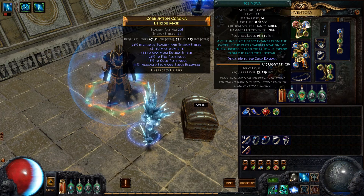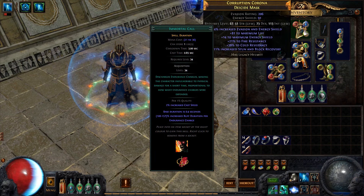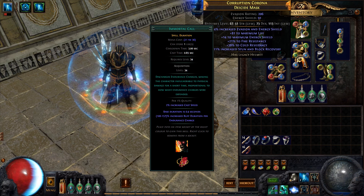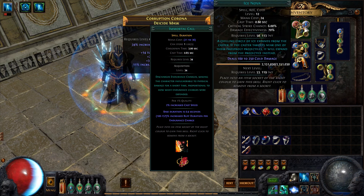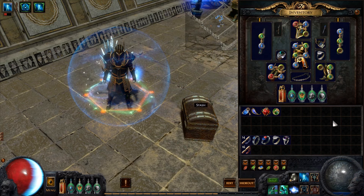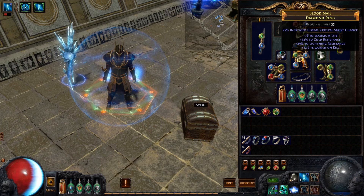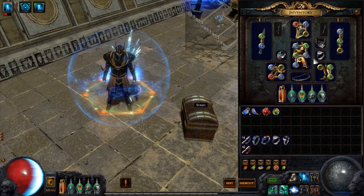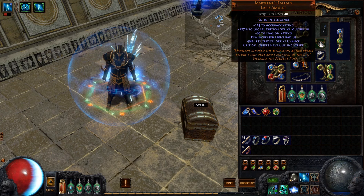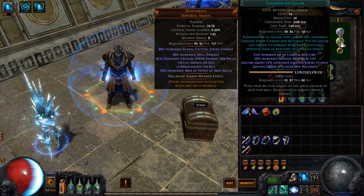I have Whirling Blades with Faster Attacks and Flicker Strike to center myself in packs. You don't have to use Flicker Strike — you can use Lightning Warp with Faster Casting, Less Duration, and Rapid Decay if your links can support it. I also have an Ice Golem with Minion Life Support, and Cast When Damage Taken linked with Ice Nova. You should ideally run Immortal Call linked with Cast When Damage Taken, but it's a little difficult to get two red sockets on energy shield evasion gear. Ice Nova or Vortex can slow down DPS in the area around you.